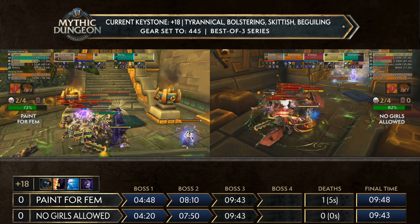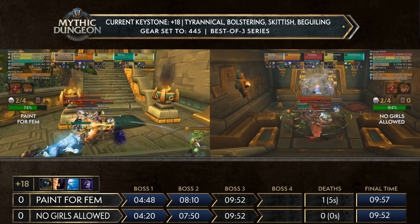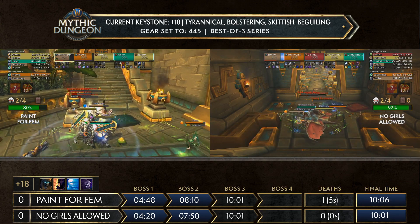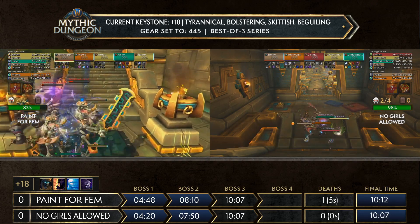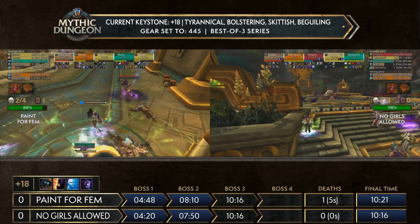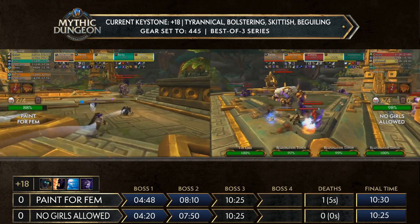We were figuring out which strategy is actually faster — Pain for Femme doing the strategy we saw from 40K and Abracadabra, dealing with the unholy pack whilst cleaving the honor guards, which involves a little backtracking. No Girls Allowed is just dealing with the swords instead. No Girls Allowed already at 84% and almost done with this pack. What's impressive is they combined both skyscreamers on top of the two witch doctors, two honor guards, and the stalkers — a rather spicy pull that worked very nicely. Interrupts on point, bolstering kills on point, unholy DK carrying the damage.